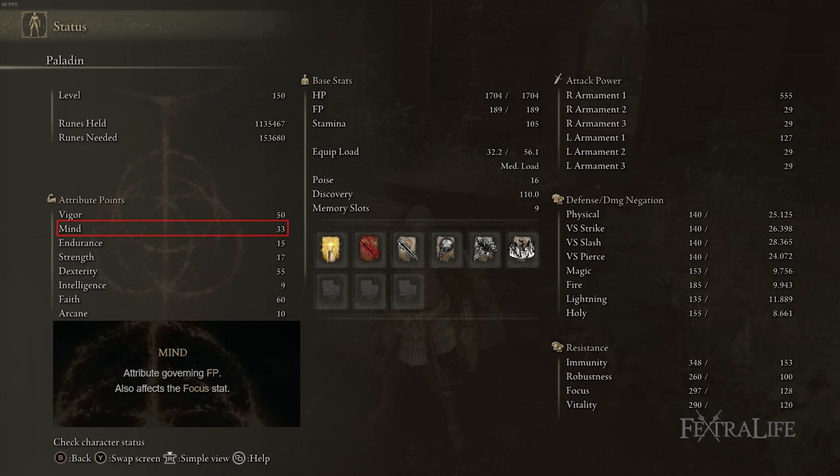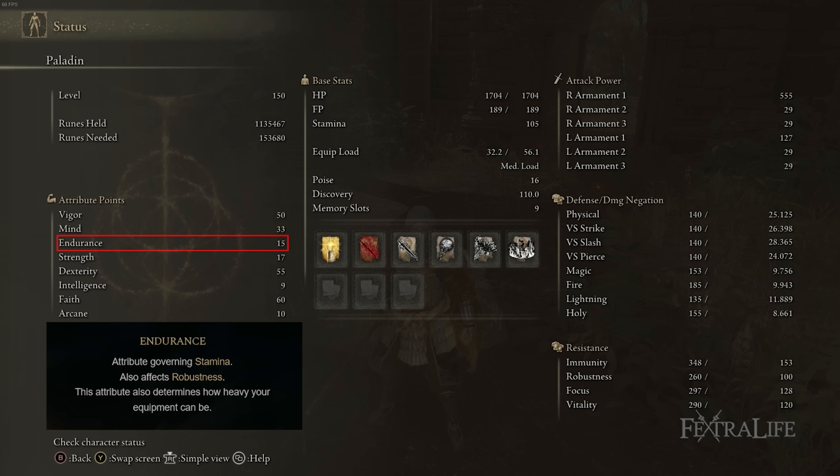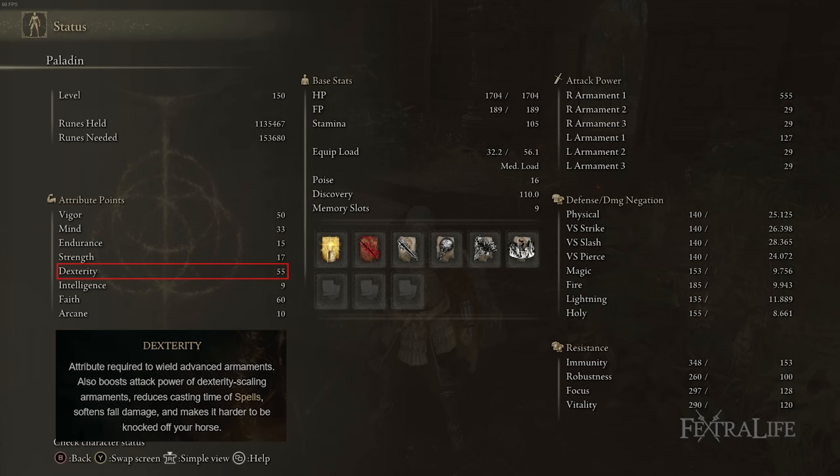33 Mind is there to give you enough FP to use Phantom Slash regularly, to use Golden Vow and Bloodflame Blade regularly — Golden Vow at least is pretty expensive — and to use Blackflame Blade and cast other spells without needing a ton of FP flasks. 15 Endurance is there because we're using Radagon Sword Seal; otherwise this would be 10. The extra stamina is quite good for this build since you chew through it using Phantom Slash. 55 Dexterity is there because you have A Scaling with the Cross Naginata on Keen, and you need to maximize weapon damage as a base to stack buffs on top of. Once buffed with Golden Vow and Blackflame or Bloodflame Blade, the damage is markedly higher than it looks by default.